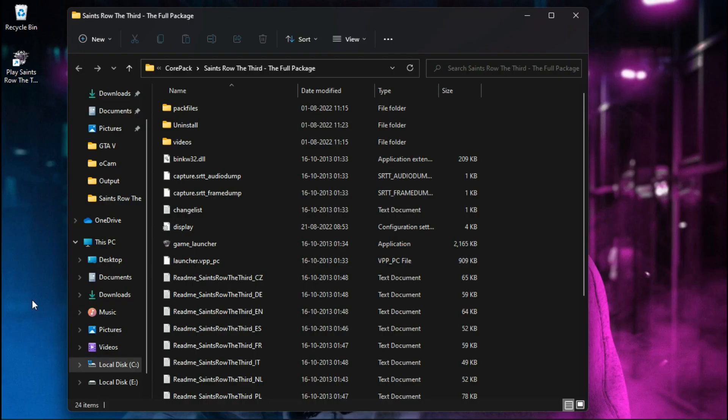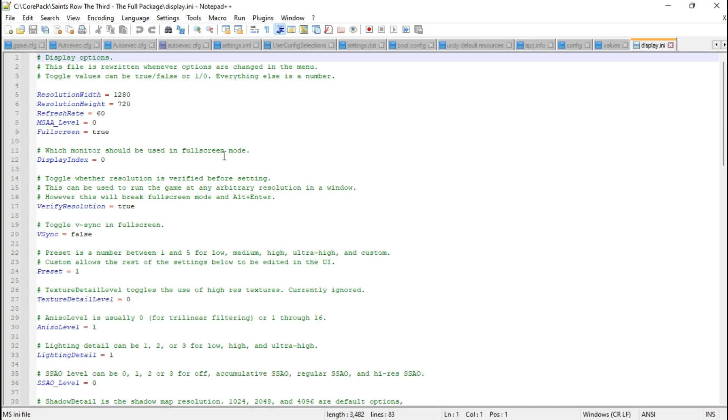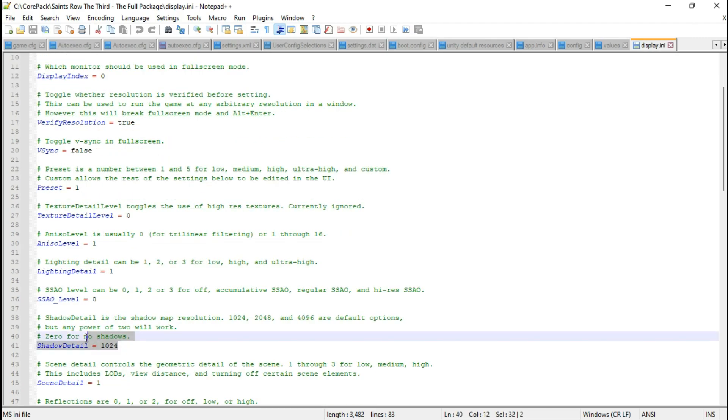The configuration file of this game is located inside your game directory. Open the display file with Notepad. You can change the screen resolution from here. You can disable shadows by adding 0 under shadow detail.